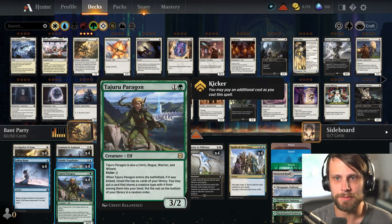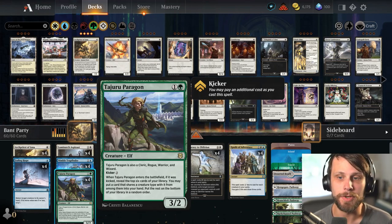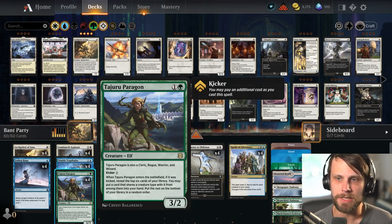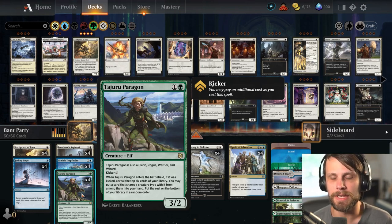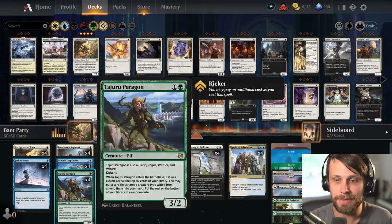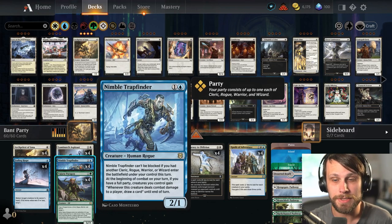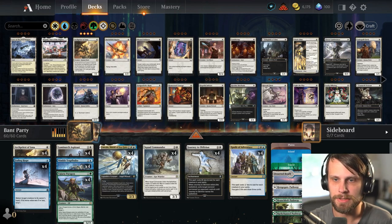The Tajuru Paragon counts as basically any creature type, which is really nice. And if it was kicked, you reveal the top six cards of your deck and you can put a card that shares a creature type with it into your hand, then put the rest on the bottom of your deck in any order. This helps you rebuild and push forward with more creatures. It's not anywhere near as good as the Trap Finder — you can get a lot more cards off that — but it does help you commit more into your hand, which is obviously important.